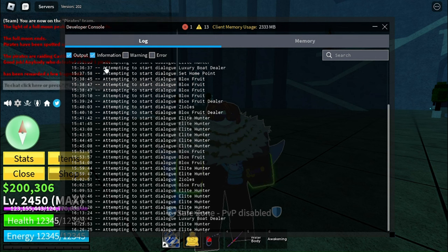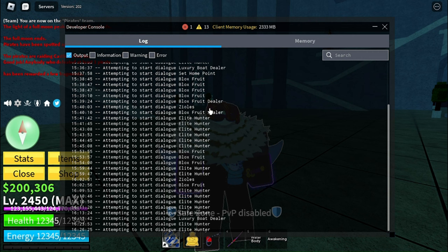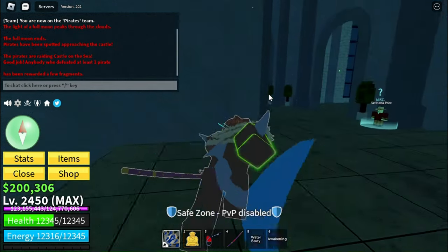If we look, this is only showing you what you've done — things like attempting dialogue. I've been doing hunt quests, blacksmith, and stealer. So this only tells you your own actions. If you really want to check your accurate time, you can do slash console and close it.